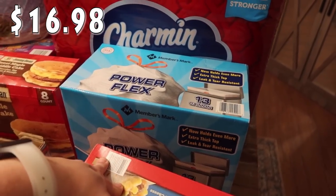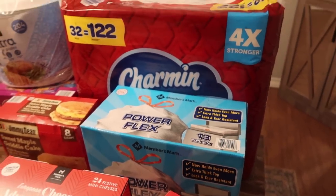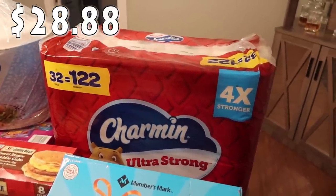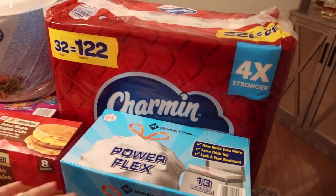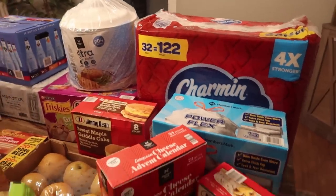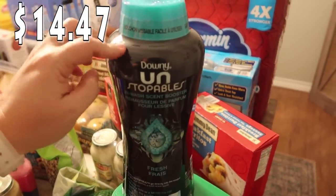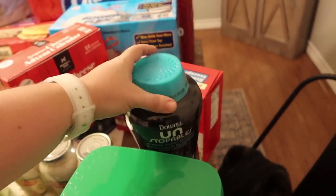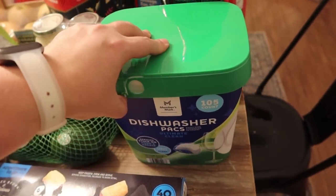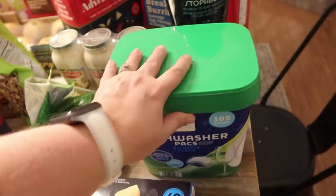Needed some more trash bags — we love the Members Mark brand, they work great. I went ahead and got the 13-gallon size with 200 in the pack, so that'll definitely last us a while. We were also running low on toilet paper — Charmin is my favorite brand. It works great for everybody and there are 32 rolls in the pack. Also picked up Downy Unstoppables — I think these were on sale as well. And I grabbed some Members Mark dishwasher packs since we were running low — this brand works perfectly. There are 105 in the pack.